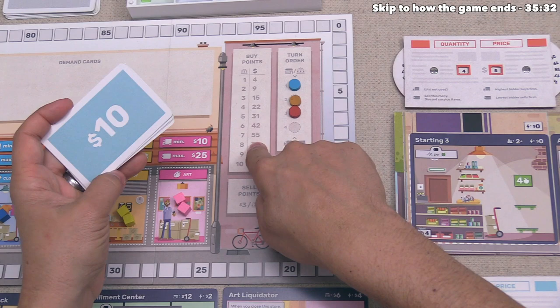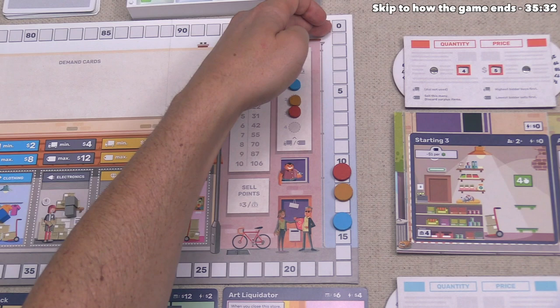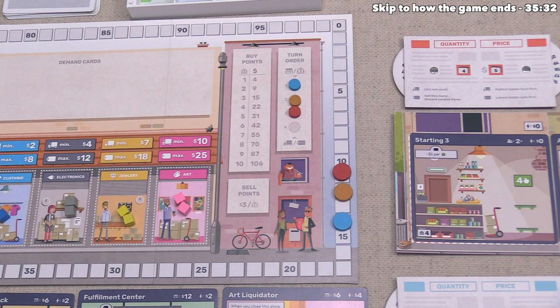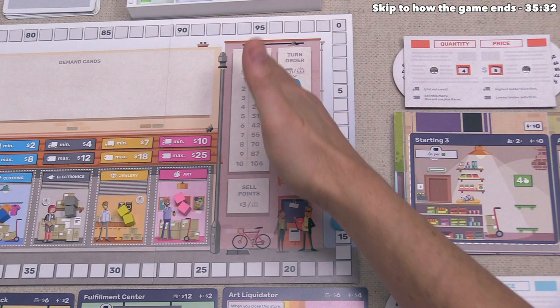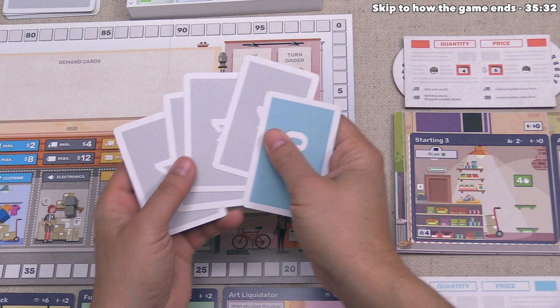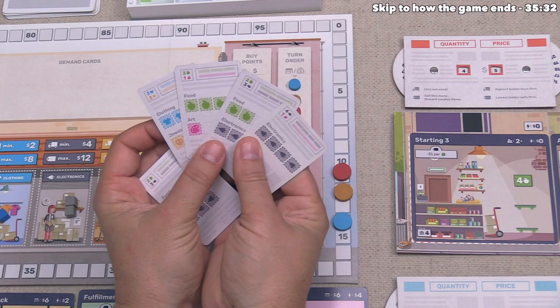It's worth noting you can also sell points during the investment phase, getting $3 each for every point you sell, with no limit down to zero. This can get you immediate cash or manipulate the turn order. However, since the best return for buying is $4 per point and selling only nets $3, it's generally not a great deal. We decide to hold our money for now.